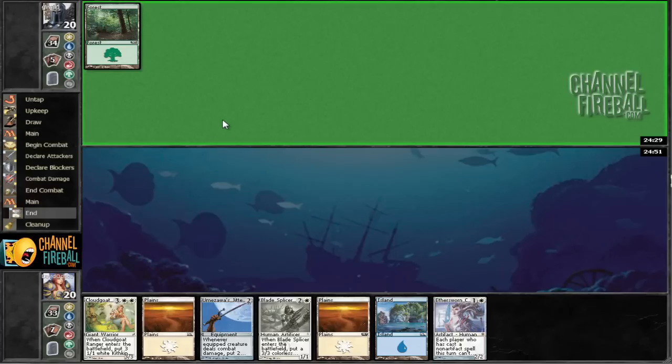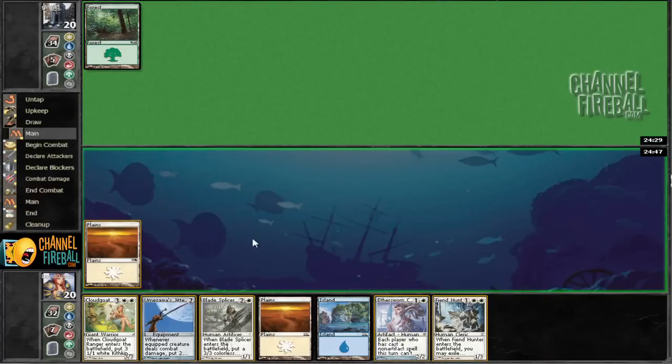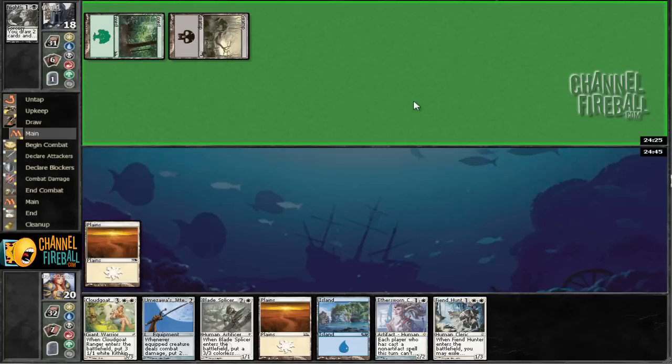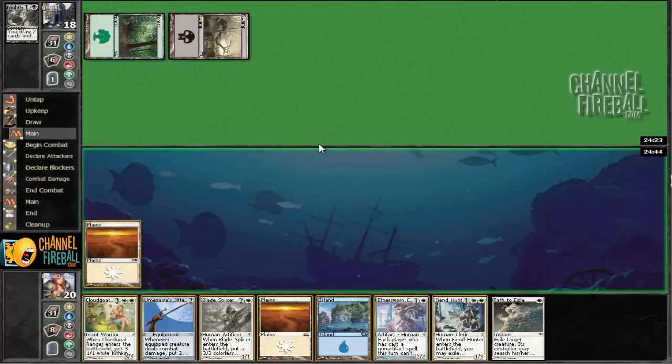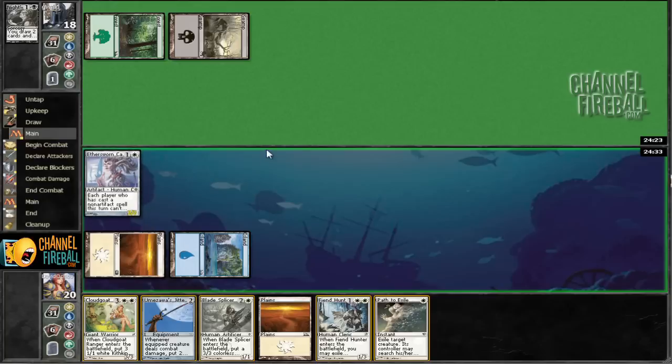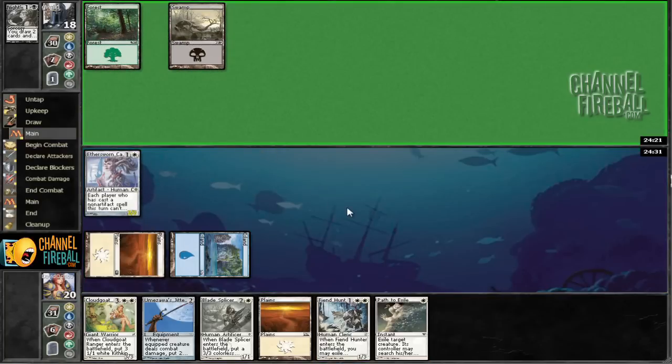We've got all that combination which works out for us. We're going to go ahead and start off with the Plains, then either play Canonist or Gitaxian Probe, Night's Whisper. I think we're going to go ahead and stick with the Canonist here. The other option would be to play this and protect ourselves from some sort of artifact discard or discard, but I think I'm just going to get this into play, because it beats down for two and I like beating down.